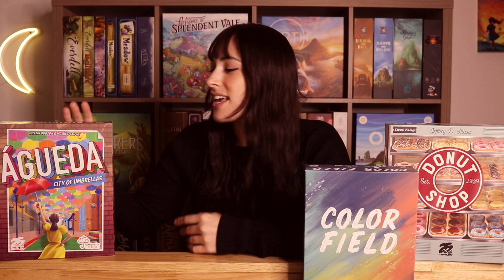I will also have the other two preview videos linked down below as well. But today I'm going to be focusing on this one right here — to my right, to your left — and that is Igueta: City of Umbrellas. This is published by 25th Century Games and it's designed by Dustin Dobson as well as Milan Zivkoviak. It plays in 20 to 40 minutes, it's one to five players, and it is ages 10 and up.